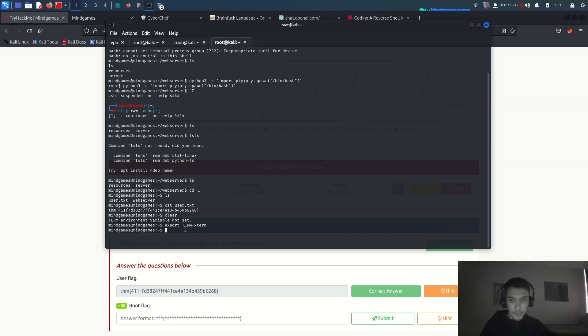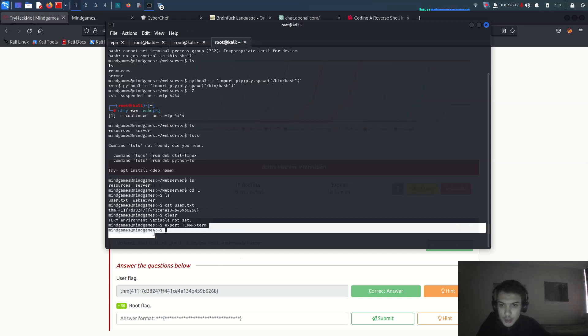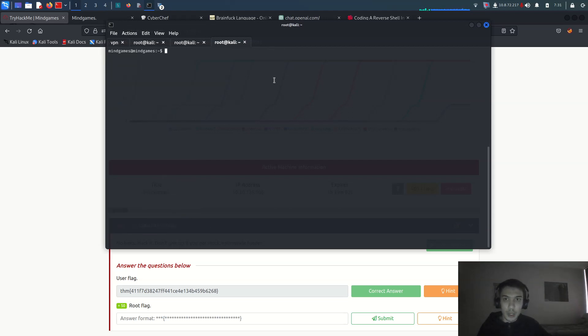When you get a shell, you have to run 'python3 -c import pty; pty.spawn("/bin/bash")', then Ctrl+Z, then 'stty raw echo fg', then 'export TERM=xterm'. You can then use everything in your Kali Linux terminal like a proper interactive shell. Now for privilege escalation — it'll be hard because of the asterisk for extra points.